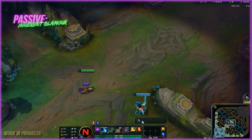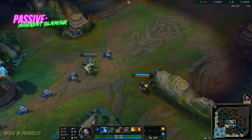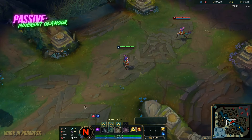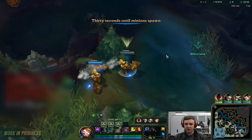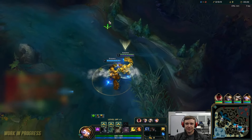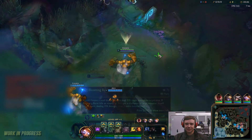Speaking of disguising herself, let's start off with her passive, which is called Inherent Glamour. Nico can disguise herself to appear as an ally champion, and damaging or taking damage from enemy champions, or casting either Blooming Burst or Tangle Barbs — the Q and E — breaks the illusion and increases the cooldown. This ability is what defines Nico as a chameleon, and you're going to use it in combination with your other abilities to truly confuse enemies and make them second-guess everything they see.